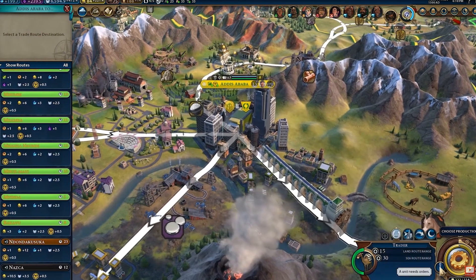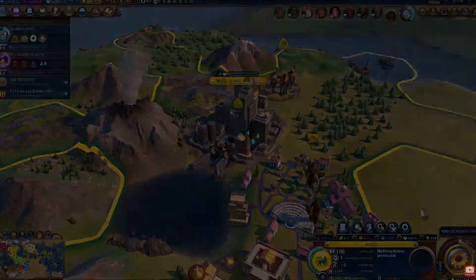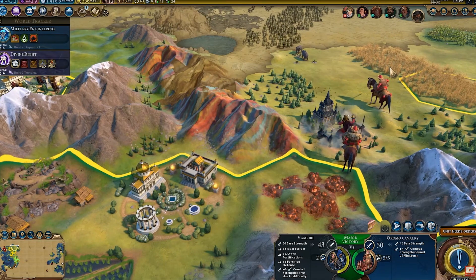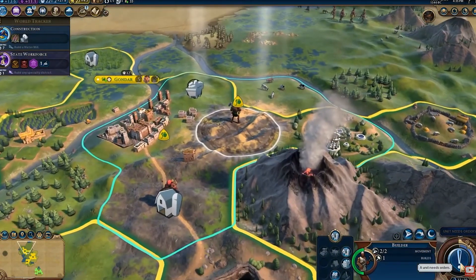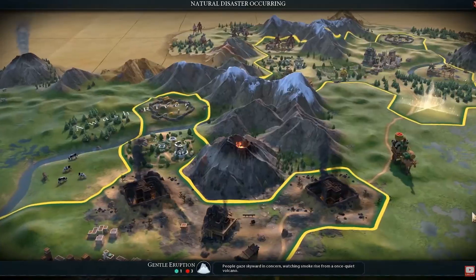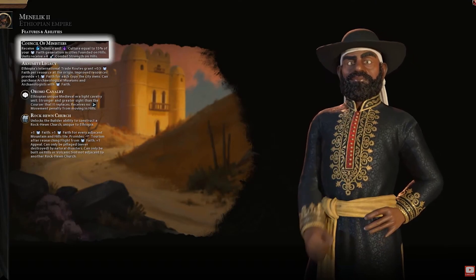There's a bit more to this as well — the unit also gets no movement penalties from moving within hills. This is aimed to be defensive. Since playing as Gran Colombia, I've started to appreciate how important movement is. Having more movement with units like cavalry allows you to put your enemies at a real strategic disadvantage. Being able to move across hilly terrain means your enemies are going to be slow and take time to move, allowing you to really gain the upper hand. Overall, having that extra combat strength, the unique leader bonus, and five movement points across hill terrain makes this a very good unit for defending Ethiopia from invaders.